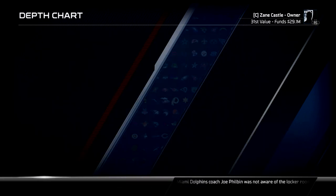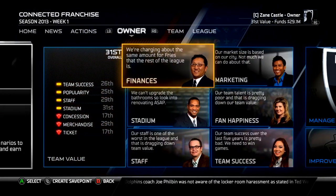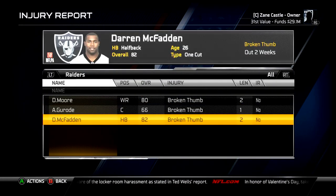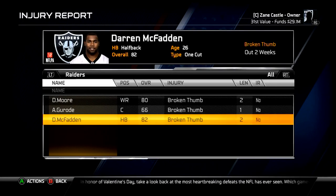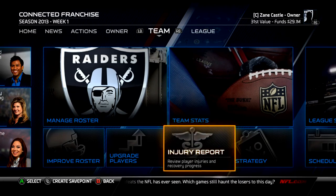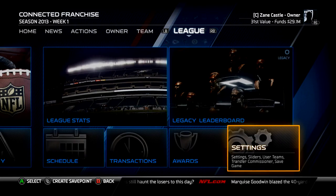Let's take a look at the injury report. The backup center is injured for a week. Denarius Moore and Derek McFadden are injured for two weeks each. But I don't really need McFadden or Denarius Moore right now — I have enough players to accommodate for that.